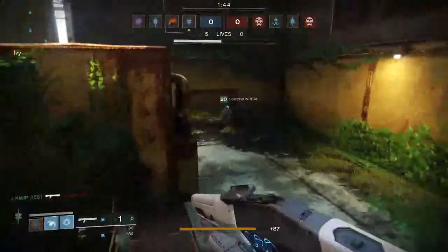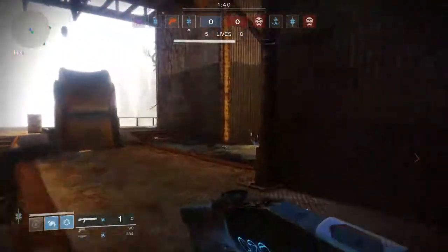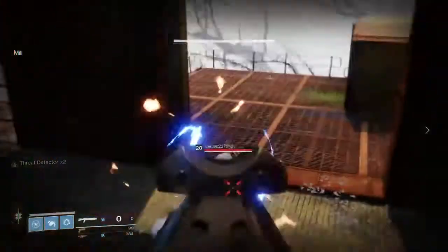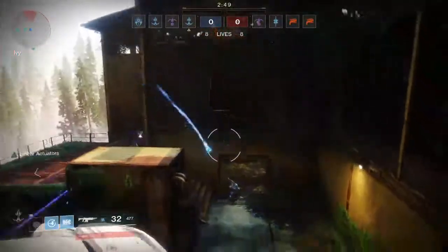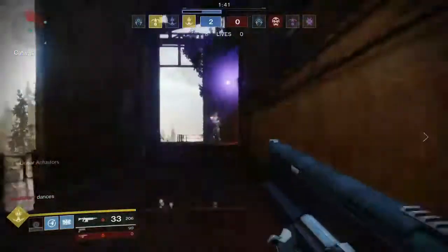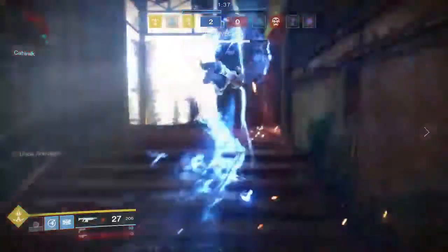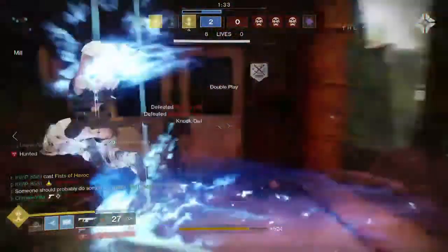Now onto subclass suggestions — it's going to be the arc subclasses all the way through this week. For Titans, running Strikers is probably your best option. As I always say, pulse grenades are ridiculous — they do so much damage. Best grenade in the game, and the nade alone makes them worth using. Their super also works quite well on this map because the close-range and Fist of Havoc pairing works great.